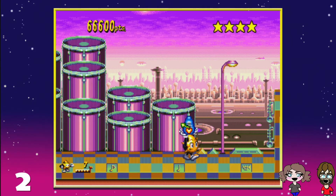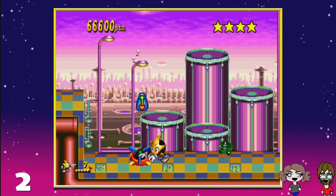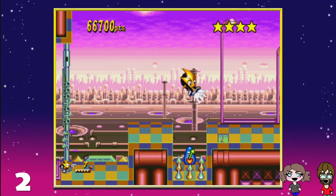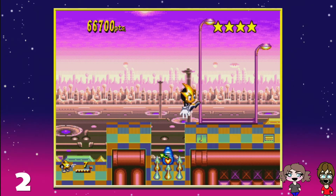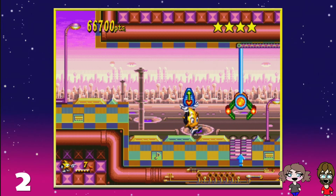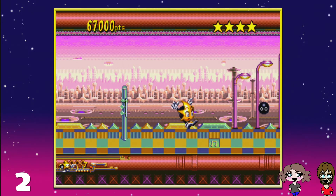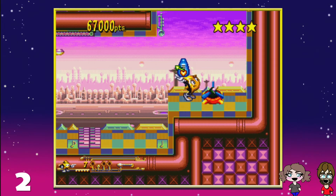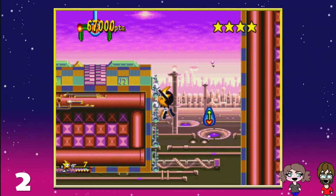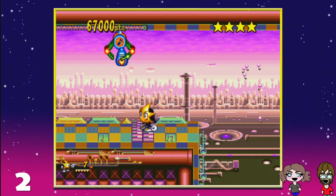Some games will give you the old grassland, desertland, beachland — bum da bum. Whereas others have like candy world, or music world. I really like those types of world aesthetics that kind of break the norm. What's nice is he has the little metronome, and when you give it to the birds they add to the background song, giving it another layer — so by the end of this level we're gonna have a full song.